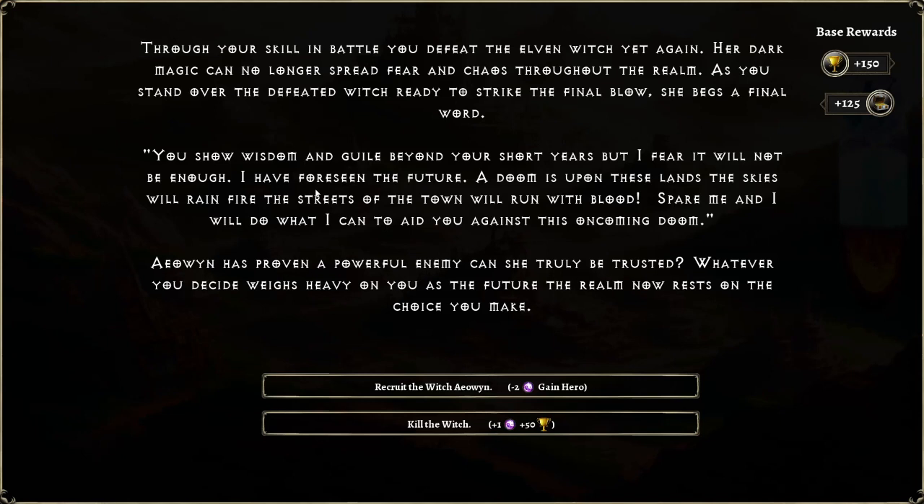Through your skill in battle you defeat the elven witch yet again. Her dark magic can no longer spread fear and chaos throughout the realm. As you stand over the defeated witch, ready to strike the final blow, she begs a final word: 'You show wisdom and guile beyond your short years, but I fear it will not be enough. I have foreseen the future — a doom is upon these lands. The skies will rain fire, the streets of the town will run with blood. Spare me, and I will do what I can to aid you against this oncoming doom.' Irwin has proven a powerful enemy. Can she truly be trusted? Whatever you decide weighs heavy on you, as the future of the realm now rests on the choice you make.